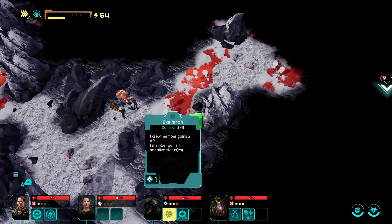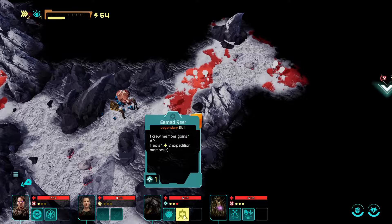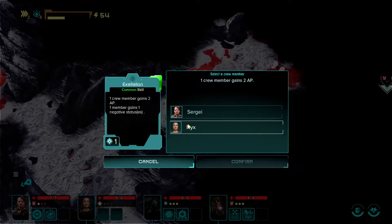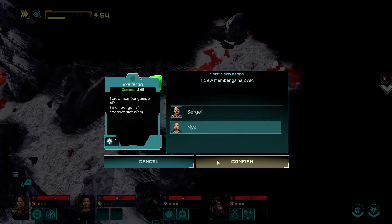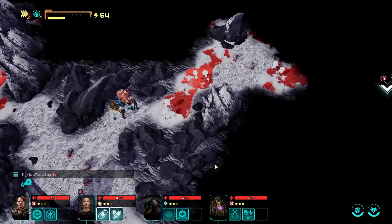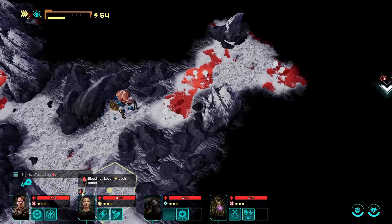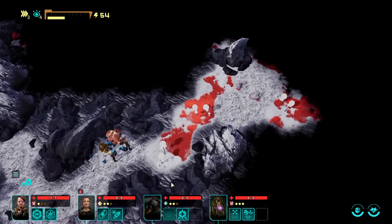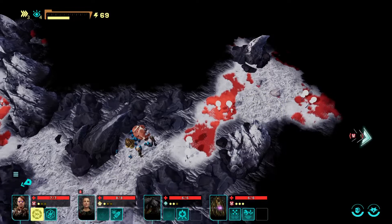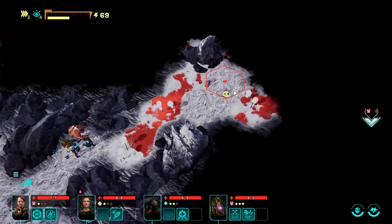One crew member gains two action points — that's really good. One crew member gains one action point. Heals expedition crew member — gains action points, brilliant. Let's give Nix an action point back. One member gains, one member gains, will apply negative status. Nix is affected by bleeding — minus one for each round. That's not good. Let's instantly take that pill to help us out and then let's move again.